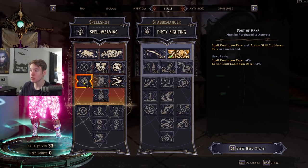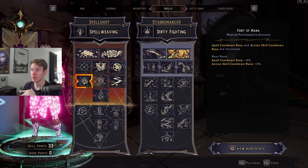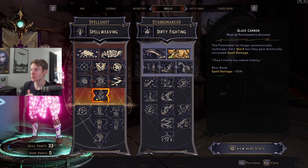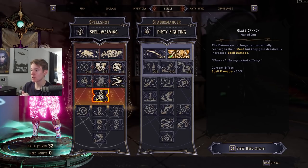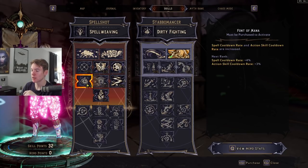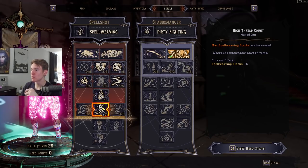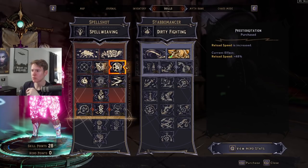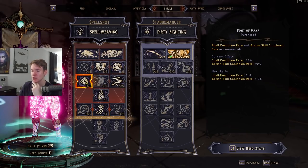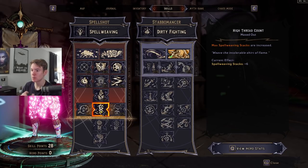You definitely want to get Just Warming Up for the fire rate from spell weaving stacks — that's going to increase your damage a ton. On certain weapons, the extra fire rate can feel kind of bad if you're missing shots, particularly with cryo SMGs. If you feel like you're missing shots, don't feel bad knocking those down a few points and opting for more reload speed. Getting a good amount of points into Font of Mana reduces both your spell cooldown and your action skill cooldown so that we have From the Shadows and Buff Meister up more often.